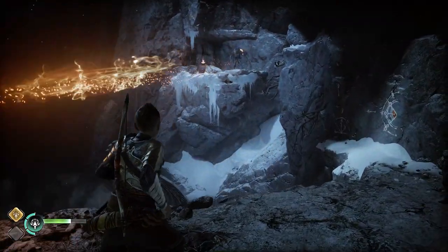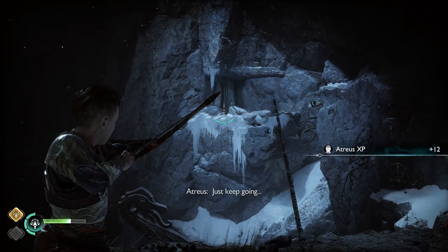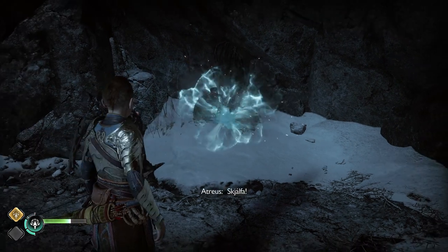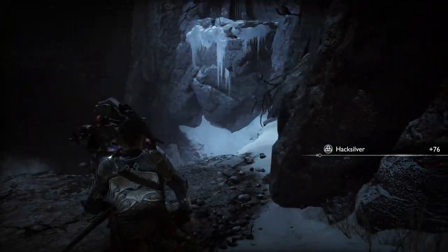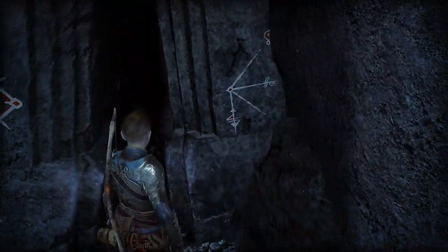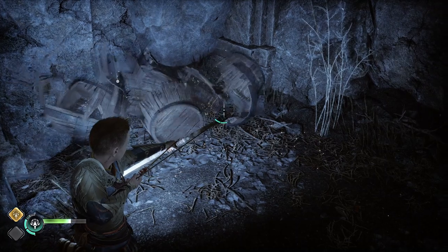At the other side there will be an enemy encounter. To kill him quickly, just shoot the explosive vase. Killing that enemy, just look right and there's going to be some Hacksilver inside this barrel — use your sonic arrow to get it open. Then you can continue by shimmying along this wall, and once on the other side just squeeze through this gap. As soon as you get out from the gap, there are two barrels to the left of you. Just use your sonic arrows to open them for some Hacksilver.